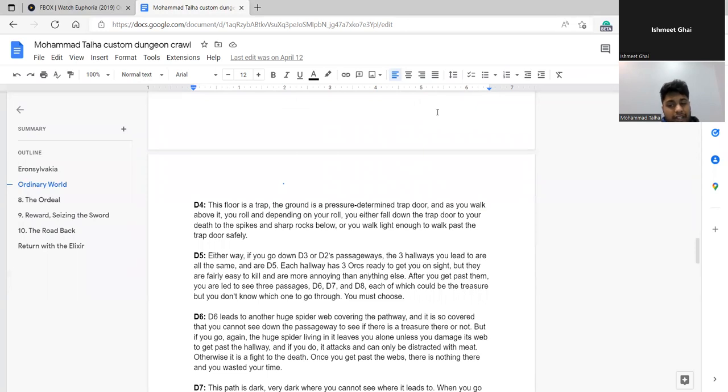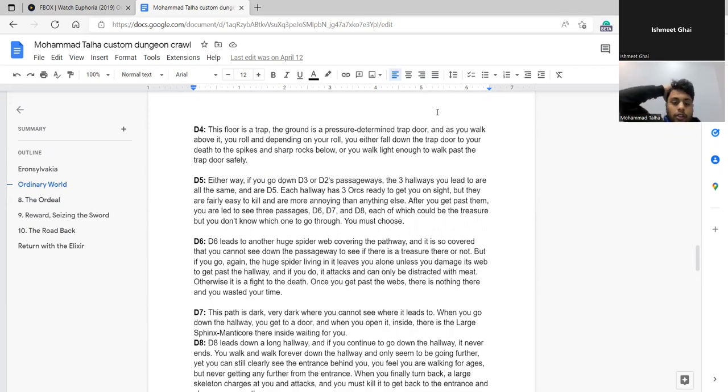D4 is a trap: the floor is a pressure-triggered trap door. Depending on your roll, you either fall through into a spike pit or walk lightly enough to pass. Roll for stealth. I got 19. Excellent — you walk carefully through without triggering the trap. Three hallways all lead to D5, each with a few easy enemies you kill quickly.